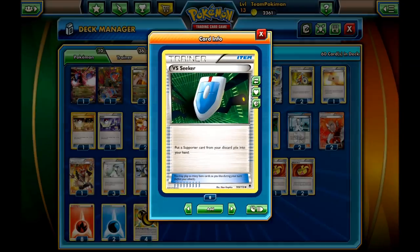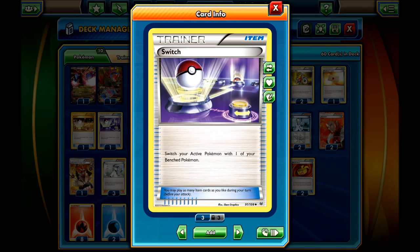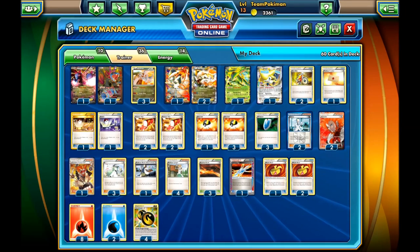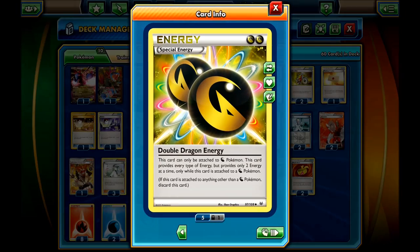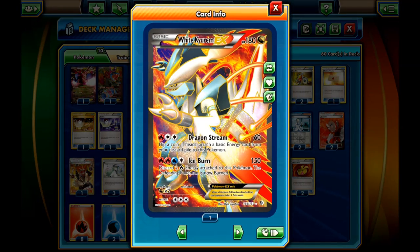I run three VS Seekers, four Trainer's Mail — you really want to be fast with this deck — two Acro Bikes, four Ultra Balls, two Switches. You might want to add an Escape Rope if you have space, maybe after the Trump Card gets banned. I run one Professor's Letter because you really need energies in this deck. Then the Crystal Edge, three Muscle Bands, Scorched Earth as your Stadium. For energy: four Double Dragons, eight Fire Energies, and two Water Energies just in case you don't have the Double Dragon and need to fill the water spot in the Ice Burn attack.